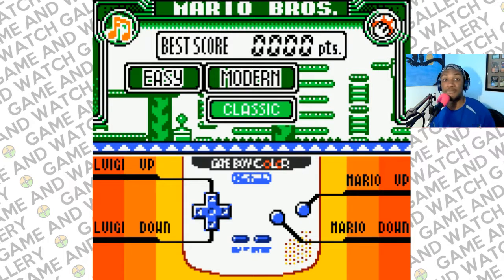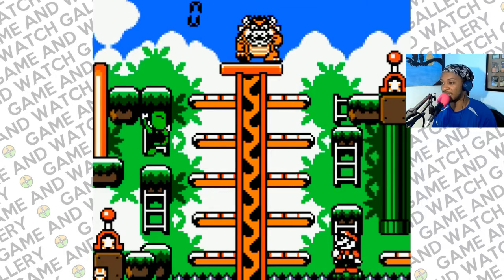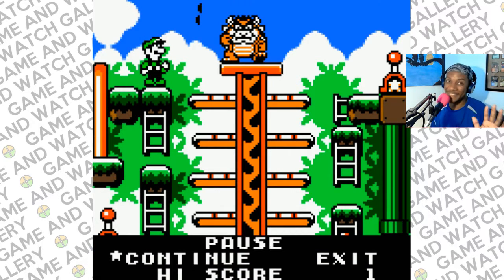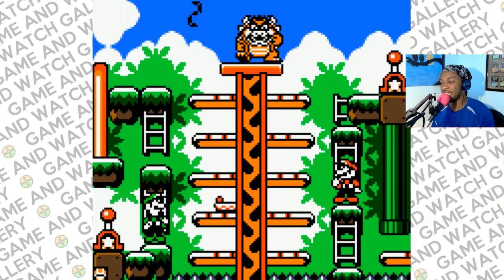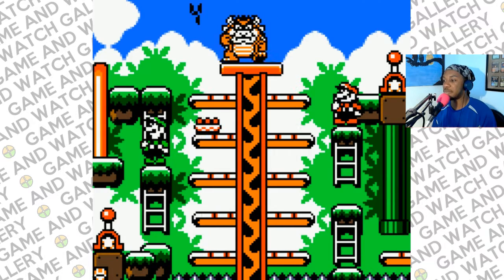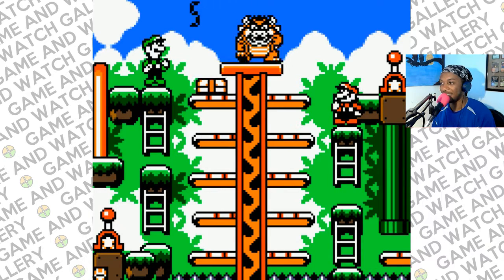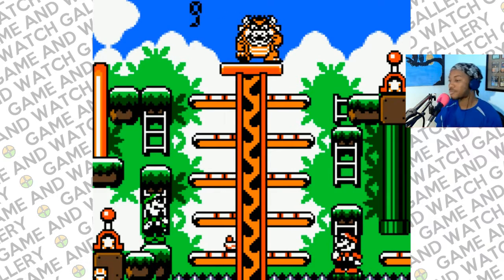A controls Mario making him go up and B makes him go down. I think with the way I have my controller set up though, Mario is backwards. We have Luigi on this side - yes, my controller is backwards. Let me fix this. All right, I got the brothers fixed - I switched the controls around so I can make Mario go up and down easily and Luigi go up and down easily.